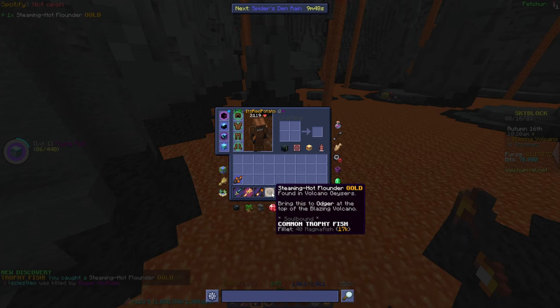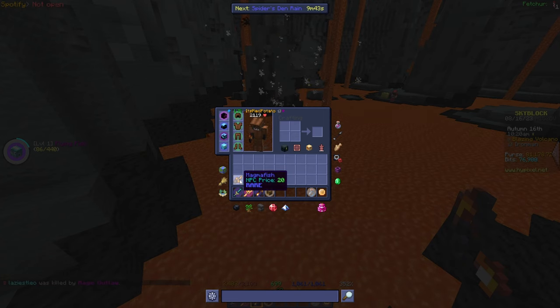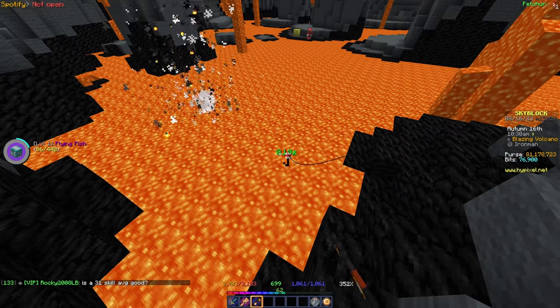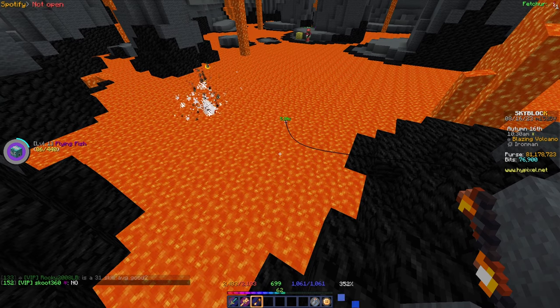That didn't take long at all! On my second cast I got a magma fish, and on the very next one I got a steaming hot flounder — gold tier! That was incredibly fast.